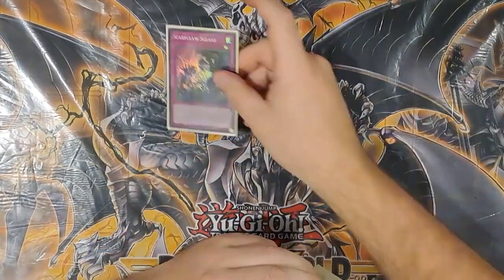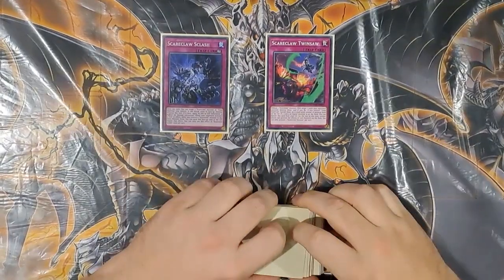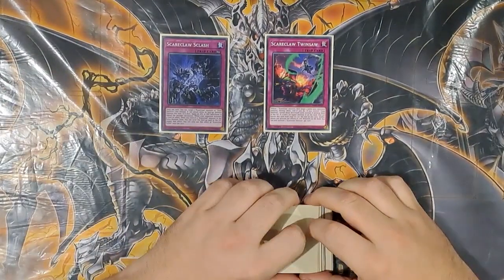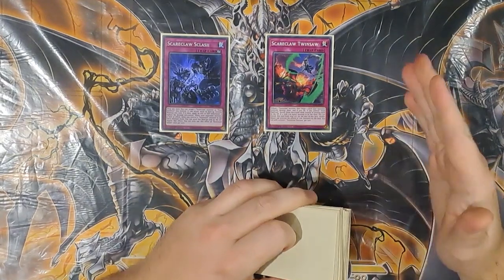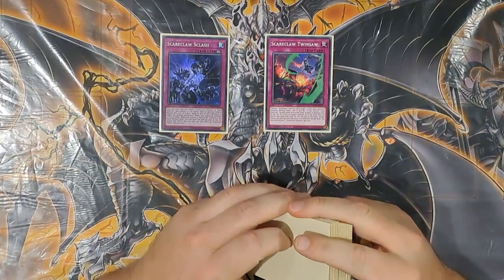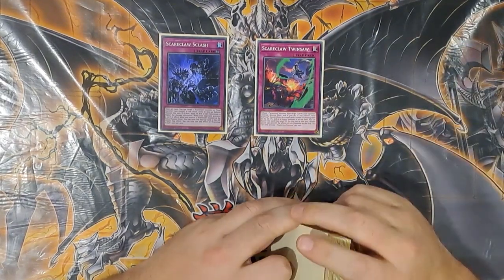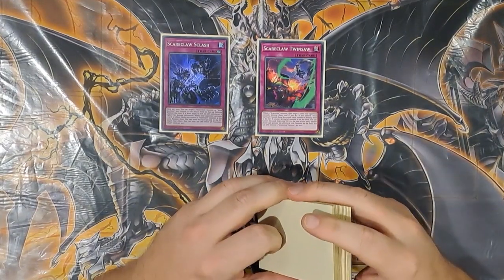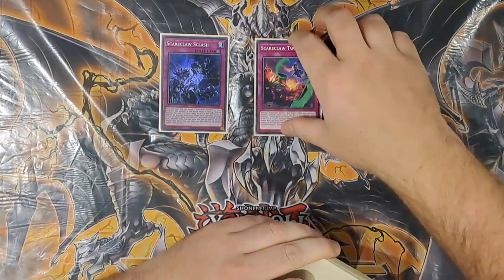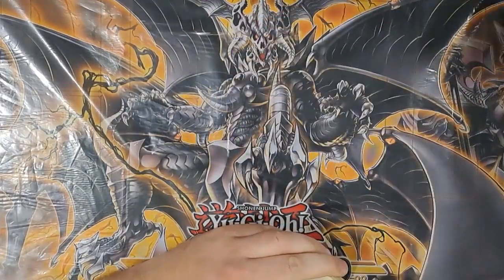And then the two trap cards: Scareclaw Slash and Scareclaw Twin Saw. Slash is nice because it's an omni-negate — you can also activate it so one of your defense position monsters can attack while in defense mode, but I just use this for the omni negate effect. And Twin Saw is like a Raigeki Bottoms — you tribute one Scareclaw monster, target two cards your opponent controls, and destroy them.